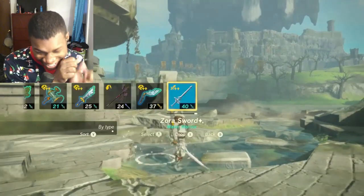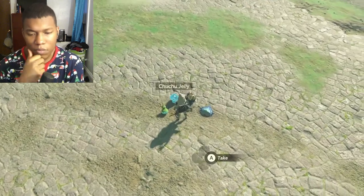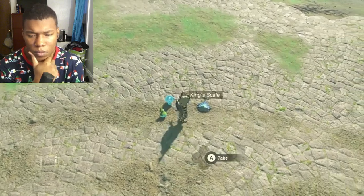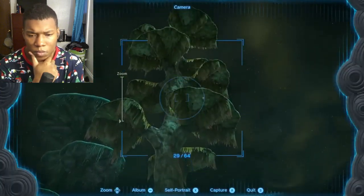Zora weapons buff their attack not only when Link is wet, but also when the fused attachment is a water element, such as splash fruits, Chu-Chu jellies, opals, and the King's Scale.